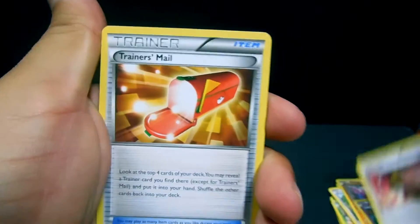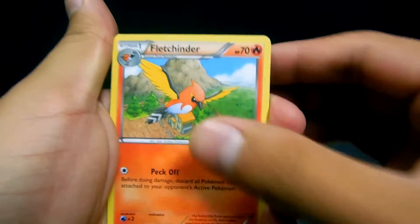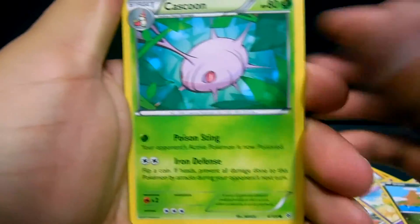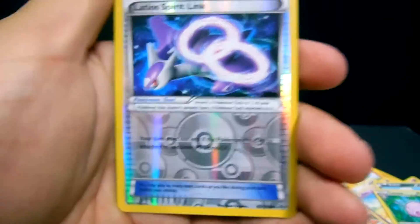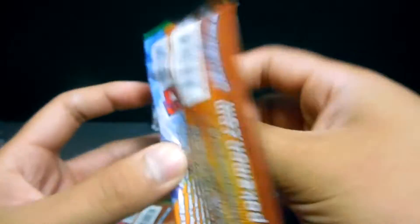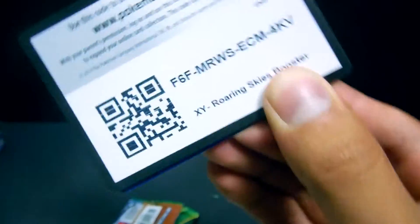Ultra Ball, Trainer's Mail, Fletchinder, Spearow, Natu, Shuppet, Dratini, Cascoon — the reverse is a Latios Spirit Link — and the rare for this one is a Non-Holo Banette Ancient Trait. Not bad. Here's the code.